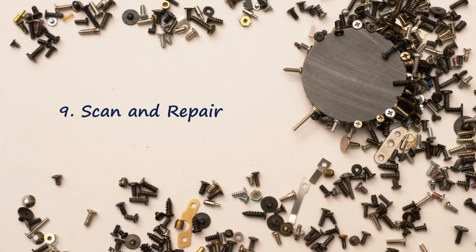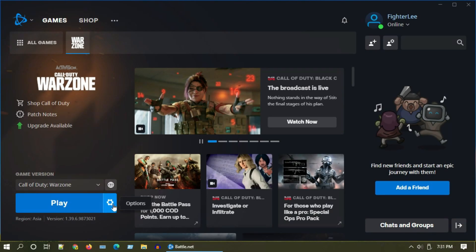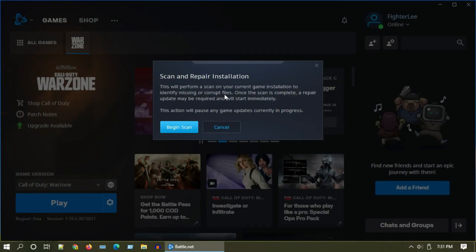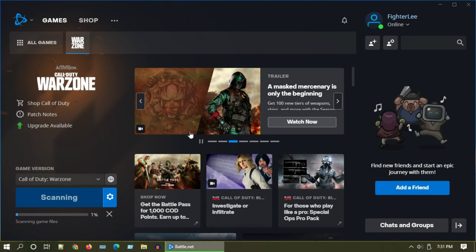Solution 9: scan and repair. Select the little gear icon, then choose Scan and Repair. This could identify and fix any corrupt or missing files. Select Begin Scan and follow the on-screen instructions to complete the rest of the process.